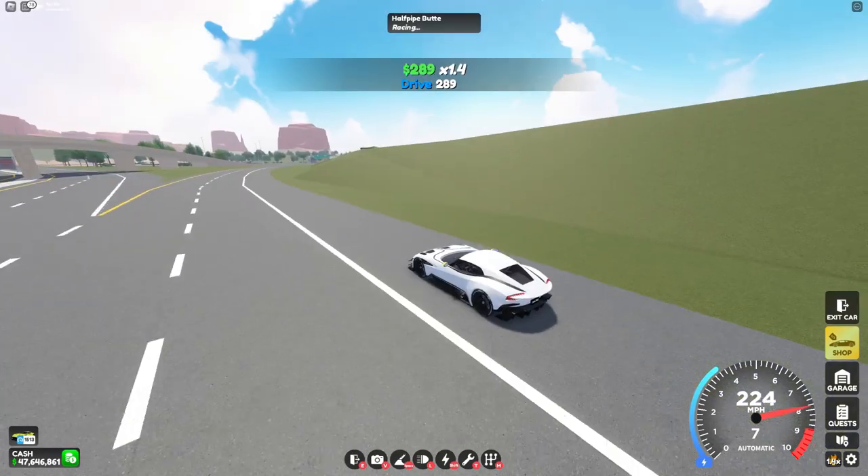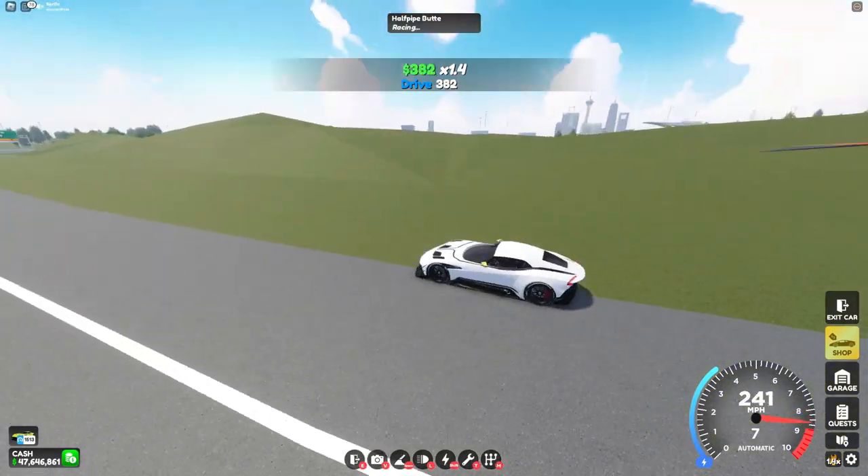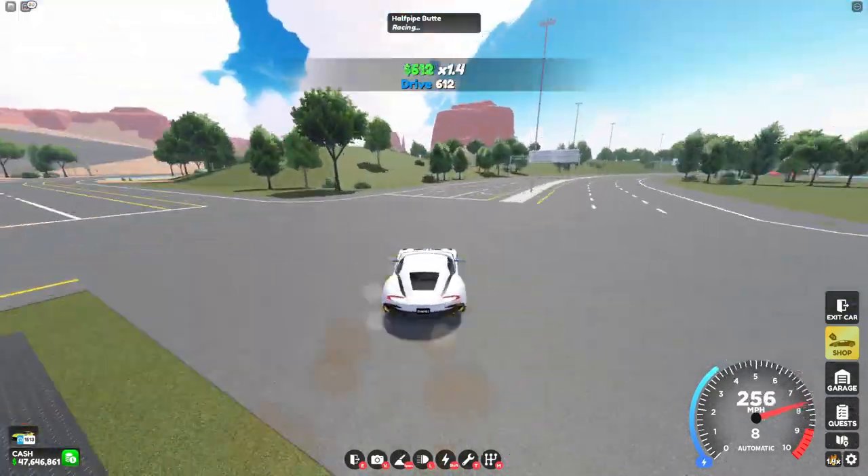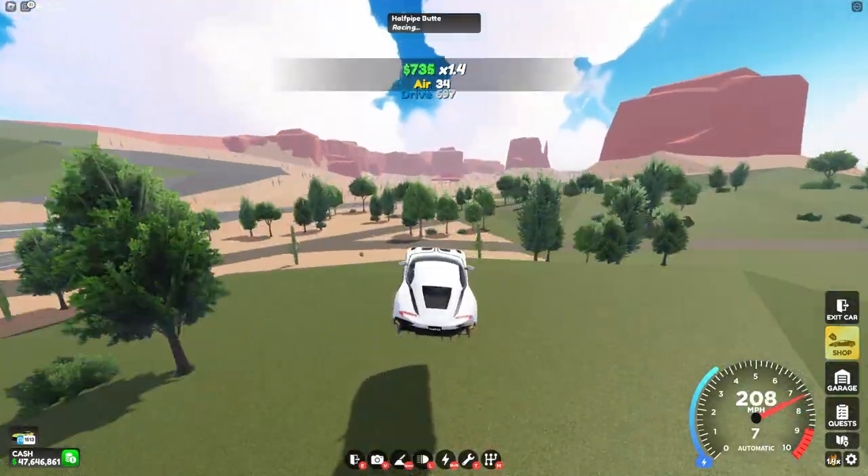Now on to the map changes. They have changed the color of grass all around the map now, so it's darker. And as you can probably tell, there is a whole new desert area.